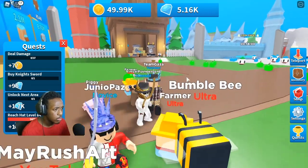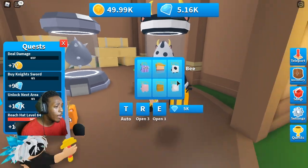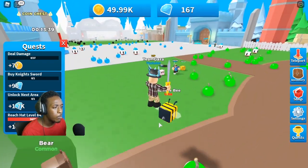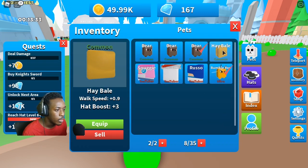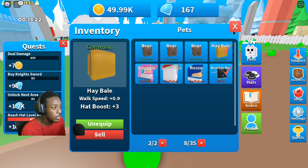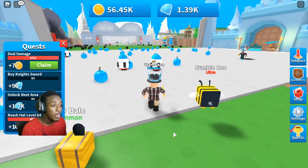We actually got 5k diamonds now, so we could buy ourselves something better. Let's open one single egg — we got the hay bale. Let's check the stats... it's not even better than my ultra from the first egg, so that's trash. But it is better than the bear pet, so we'll equip that. We'd be looking good right there.